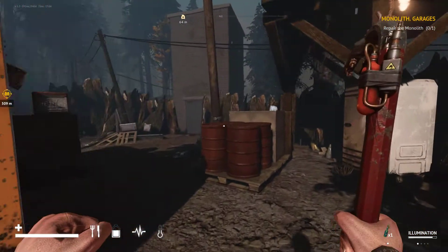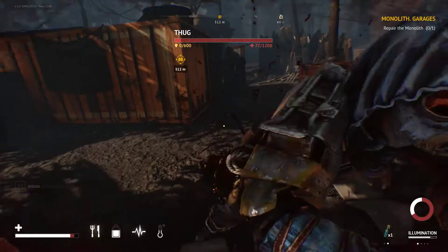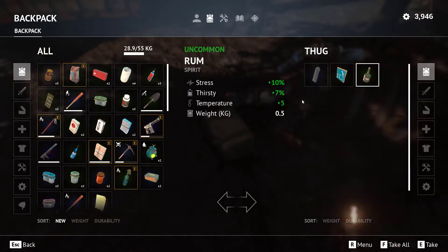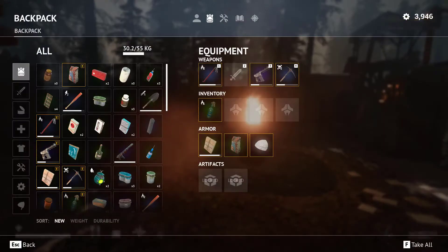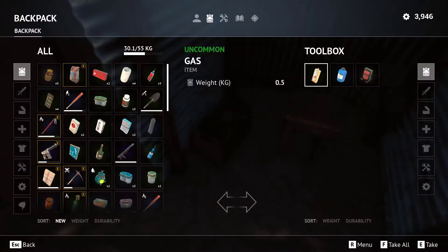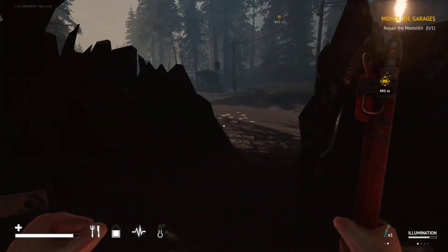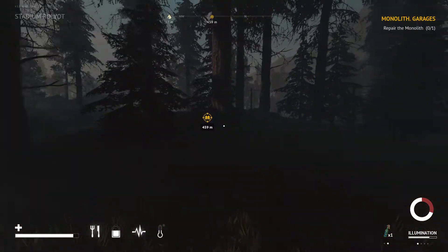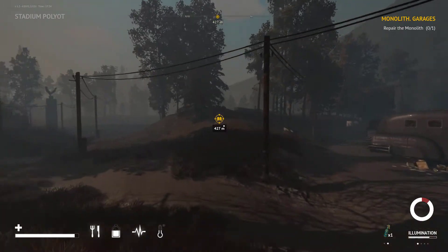I hear someone — there they are. Were you trying to sneak up on me? You failed miserably. We'll kick your ass with unprecedented power. There's a Molotov — we'll recycle that and take the rest. Here's the other medic kit box; we'll use one first aid kit. We've got enough healing. Let's just carry on — we're not repairing anything right now, just getting to where we want to go.